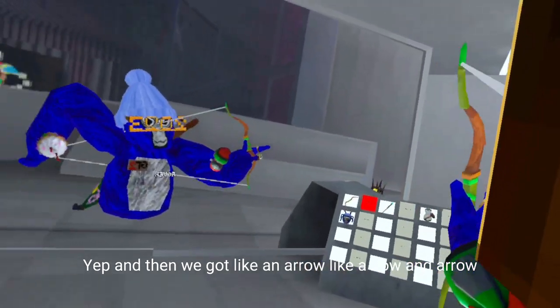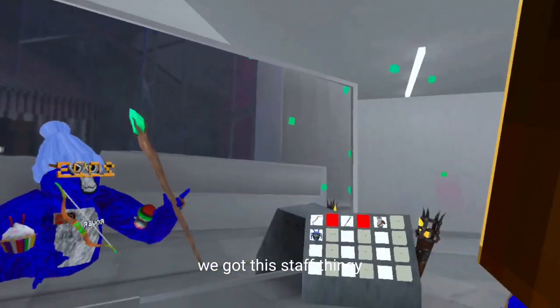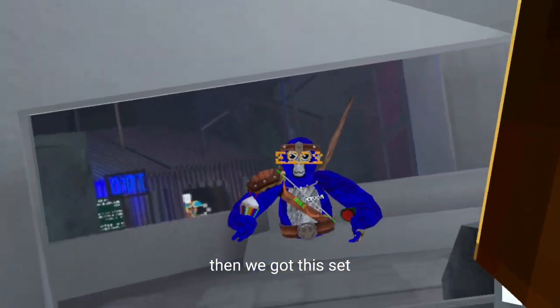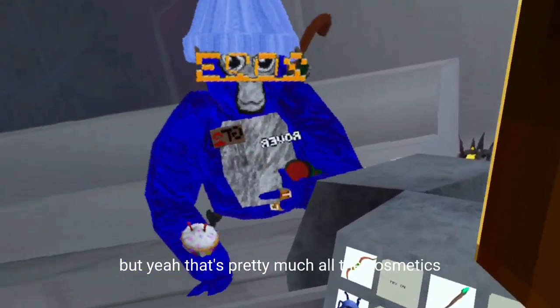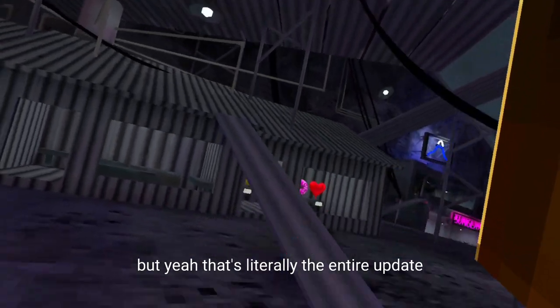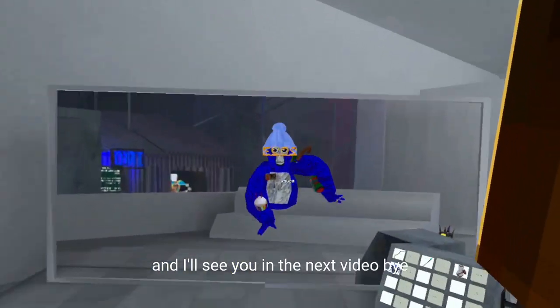And then we've got like an arrow — like a bow and arrow. We've got this staff thingy. And then we've got this set. But yeah, that's pretty much what little cosmetics are coming out. That's literally the entire wrap of it. So I hope you enjoyed, and I'll see you in the next video. Bye.